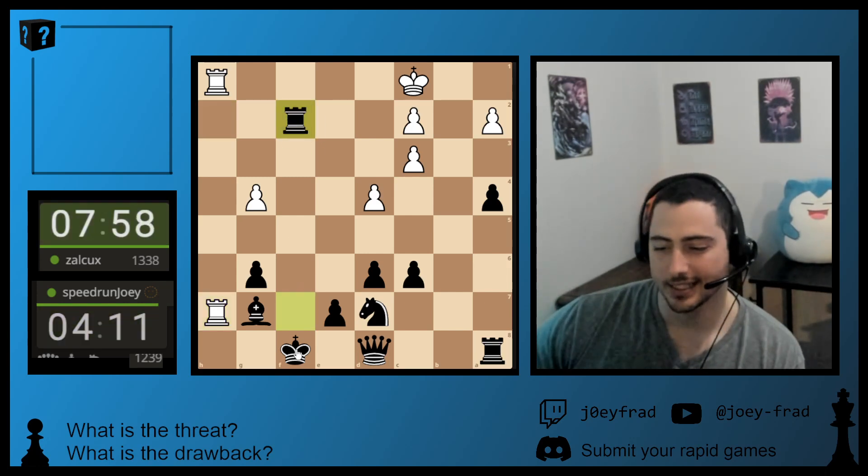Now he has to spend a turn bringing his knight back in the game. That's why I did that queen trade earlier and why this pawn is here — because the pawn was here, I traded queens to offside his knight. If this pawn wasn't here, I wouldn't have traded the queens because he could always jump to f4, which is a good square.